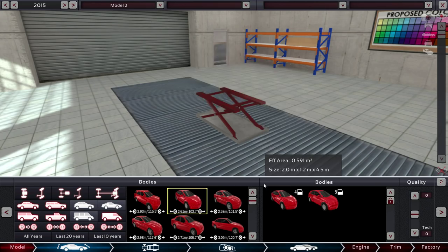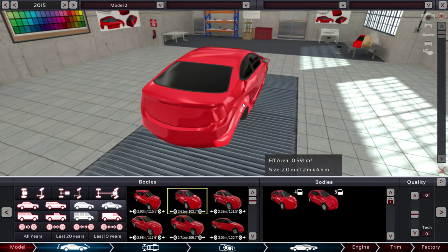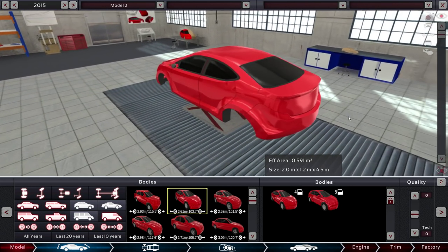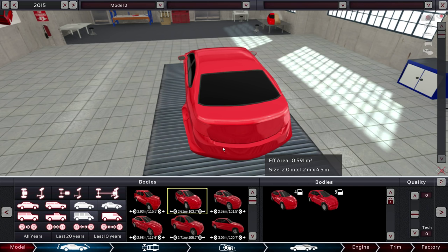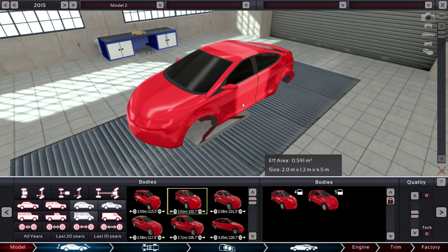We'll take the four-door version. We can loop around — that's a pretty swanky car. You can basically grab any part of the chassis and start stretching it out. You want some flared wheel arches? We've got some of that. You want to change this little fin on the back a little bit? You can drag it in a variety of different directions. You can really start to mold this car to look like a lot of different things that you might be interested in making.